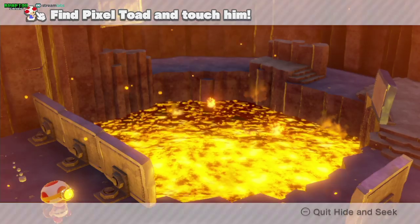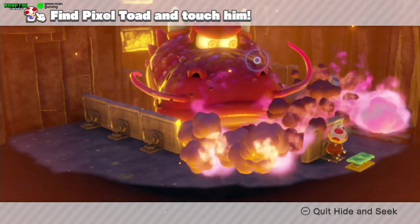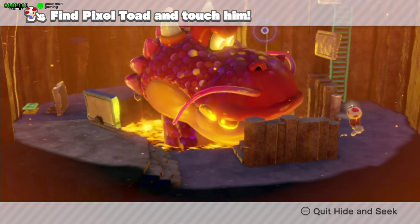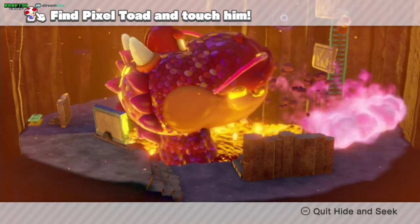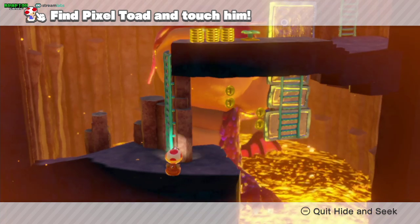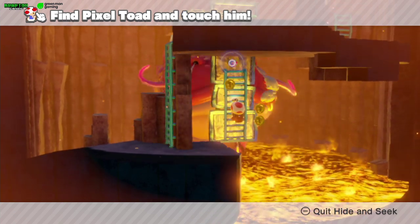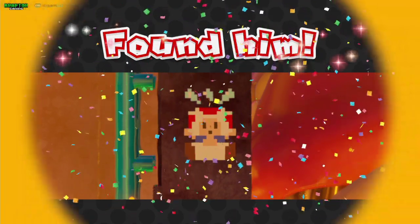Walk a little bit, the dragon will spawn, skip the cutscene and keep moving. Climb the first ladder, but ignore the second ladder and go behind it — and here it is, our pixel toad! And we're done with this level and on to the next one.